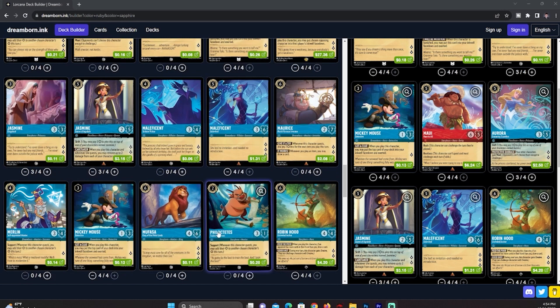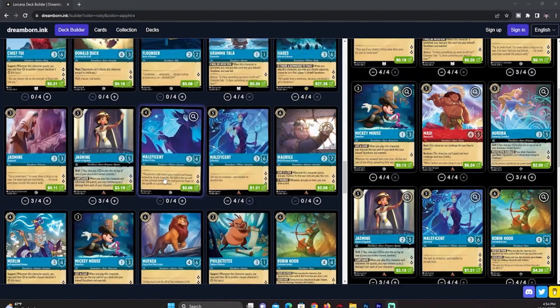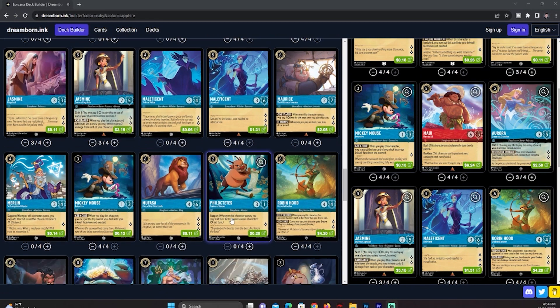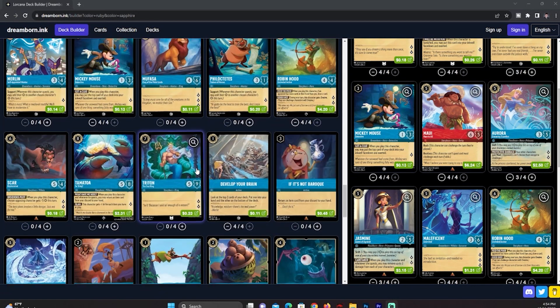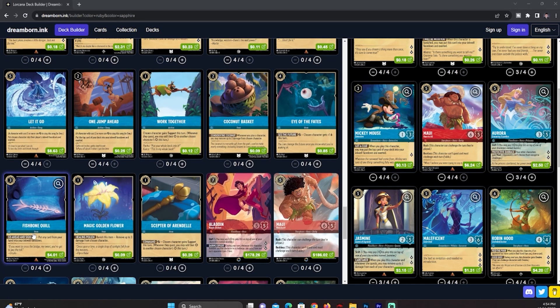Maybe Mufasa if you want the four-six body — it's really a question of Stitch versus Mufasa. Phil's not too bad either if you want to throw him in. If you really want to go rampy, you could put Fishbone in here because it lets you sink uninkable cards into your inkwell and ramp much quicker, but be cautious — this deck doesn't draw a lot of cards, so you'll struggle under that constraint.